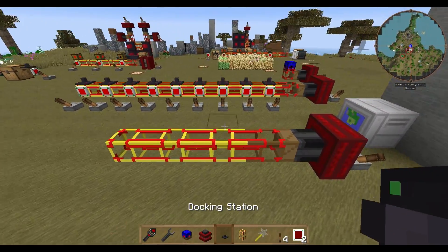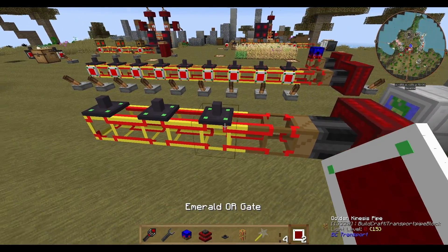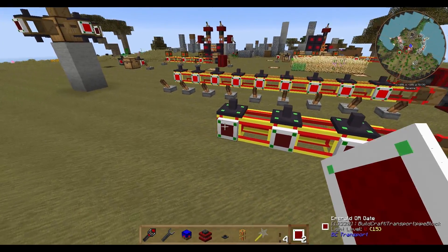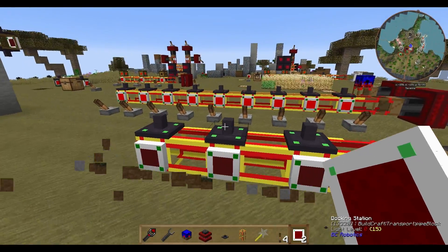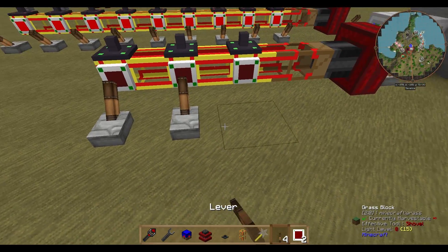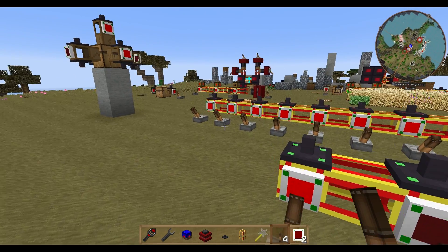We need the docking stations right onto the kinesis pipe and we need our emerald ore gate, and some redstone signal of course. Now we set this for redstone on / redstone off, like we do all the time — I think that's the best setting. We tell the robot to work in area as usual, and to go to a station if the redstone signal is off.